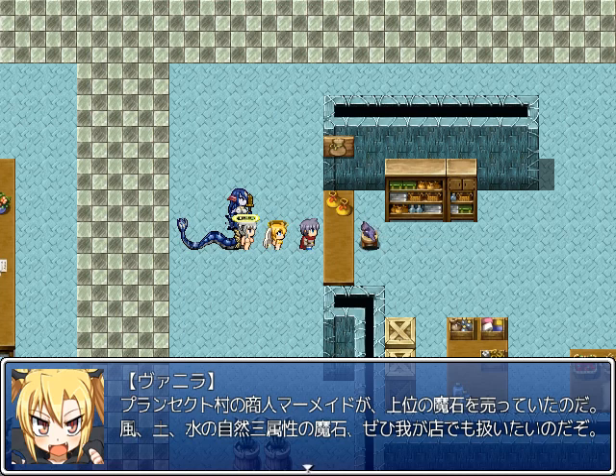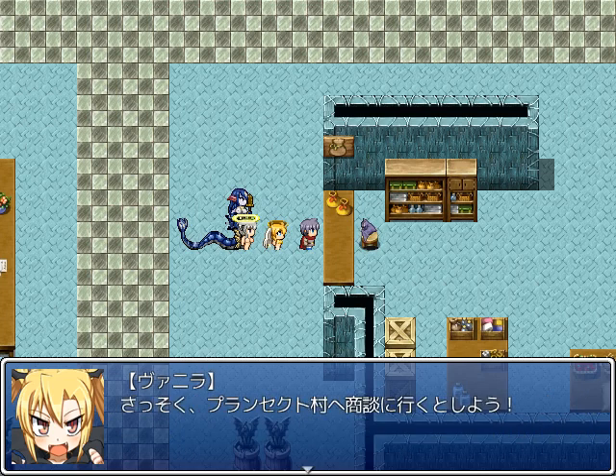She was selling high level magic stones — it's wind, earth, and water. Well, sounds good, let's go talk to her.